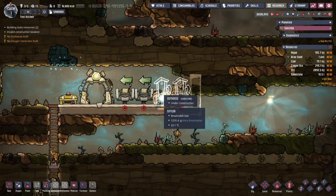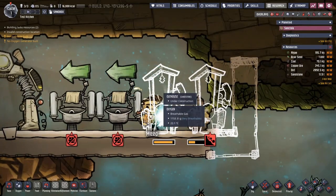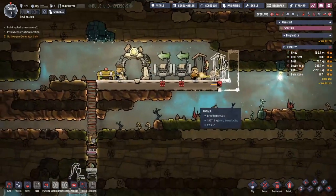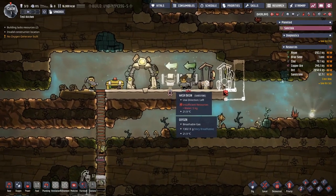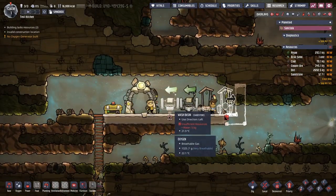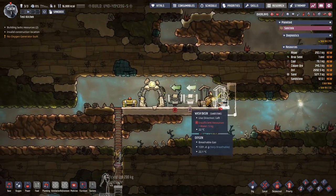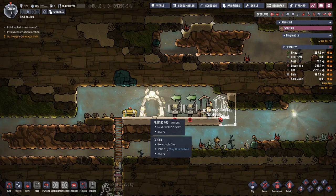Your basic bathroom setup is going to look something like this. I've never actually noticed they have these little air fresheners hanging from the outhouse - that's pretty cute. This is going to be our basic setup; we're waiting for them to get the pitcher pump so they can fill the wash basins up. This is what your very starting bathroom looks like, so let's jump ahead to see what the next evolution of our bathrooms is going to be.